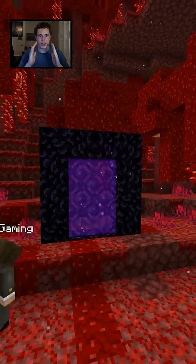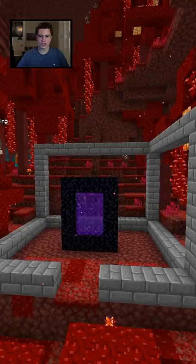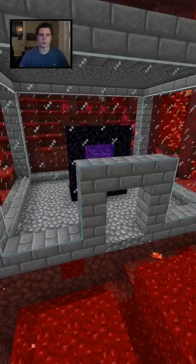So you spawn in the nether for the first time in your Minecraft world. Obviously you want to make the area around the portal safe. The first step is to create some walls and a ceiling using inflammable materials like cobblestone, stone bricks, or glass. Glass is helpful because you can locate enemies like ghasts and piglins before you exit your safe area. The next step is to place down bottom slabs as your floor so enemies can't spawn.